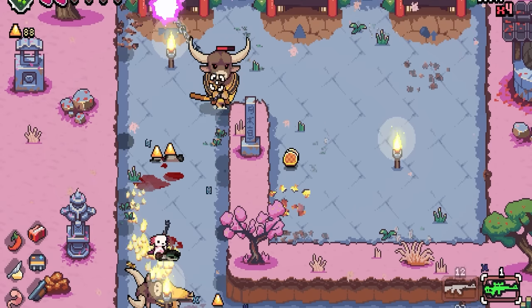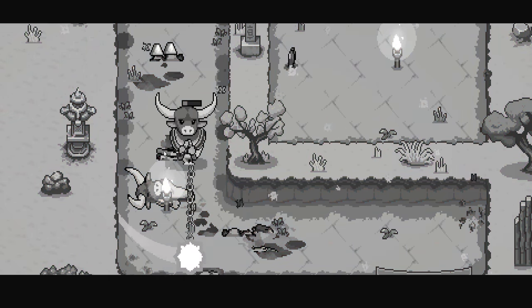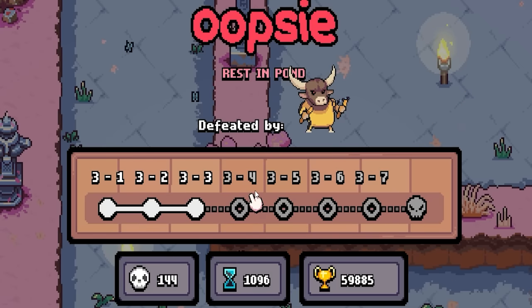We're gonna have to kill the bird. Just start shooting him. Get him in the fire. I think we'll get him. He touched us because I wasn't paying attention. Well, you can't win them all.